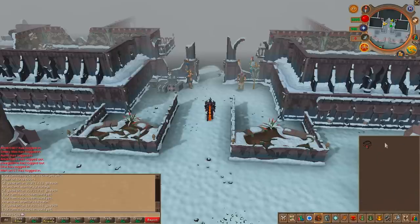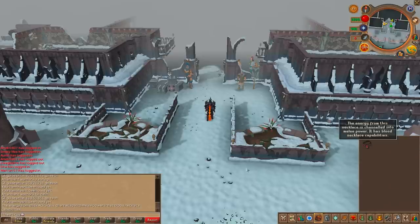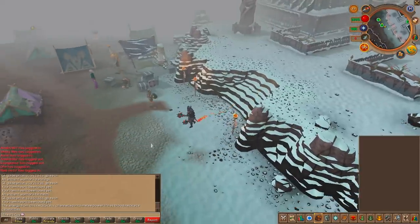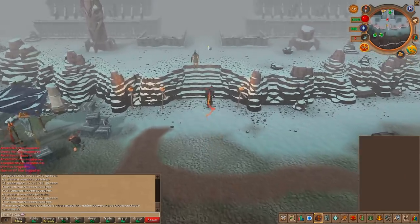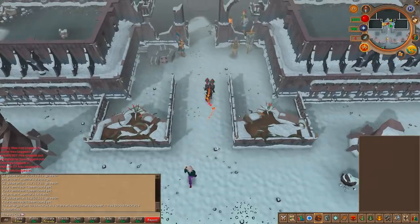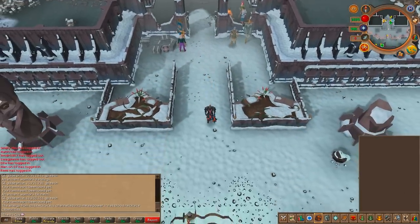The other big thing I did is I dropped 100,000 Dungeoneering tokens and 25 mil to get myself a Brawler's Blood Necklace, because this thing is absolutely amazing - 4.4 strength bonus as well as basically a blood siphon healing effect. That's going to be great at the Queen Black Dragon as well as Kalphite King. The effect doesn't actually work on the QBD itself but it works on all the grotworms and the tortured soul, so it basically kills them for you while healing you. Makes a massive difference.